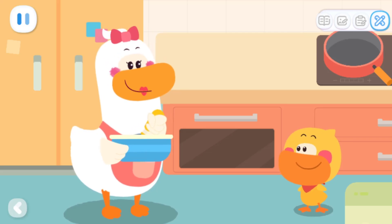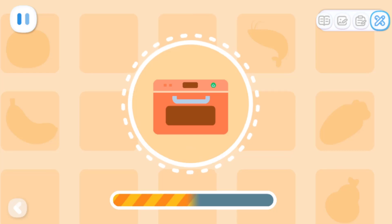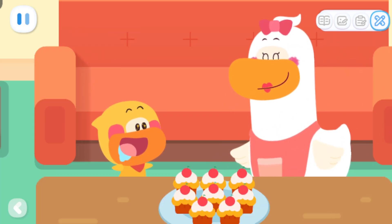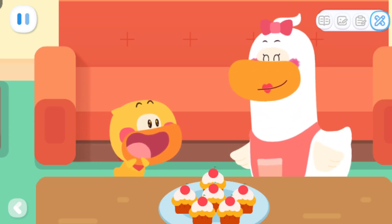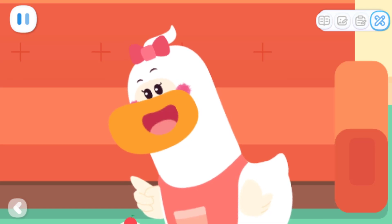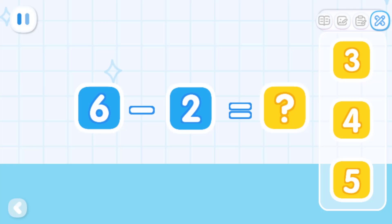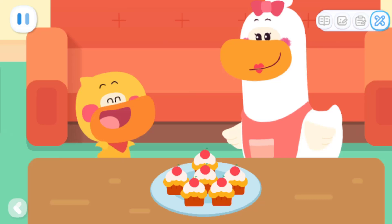Thank you, Quacky! Just wait a minute and the cake will be ready! The cakes are ready! Yummy! Save two for your dad and the rest is all for you! Quacky, can you figure out how many more cakes you can have now? There are six cakes in total! Minus two cakes for dad! How many cakes are left for me? That's right! I can still have four cakes!